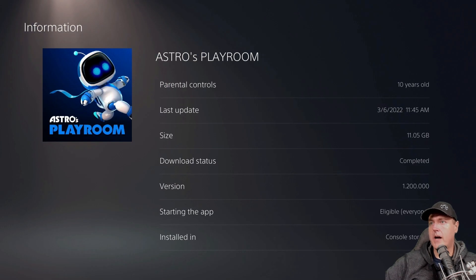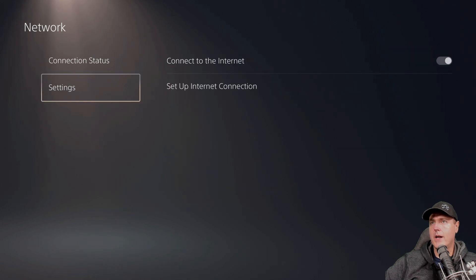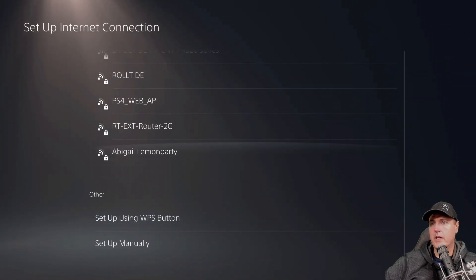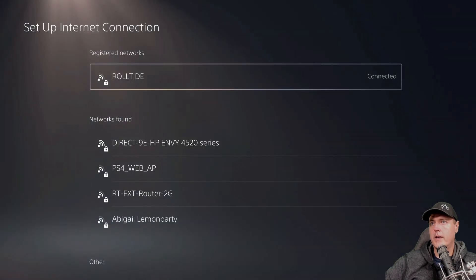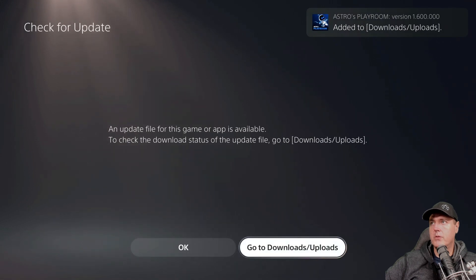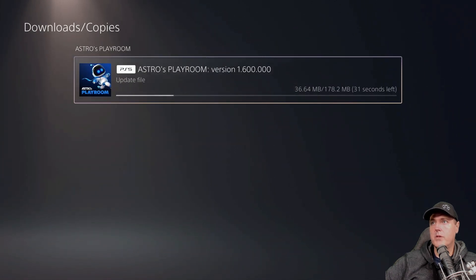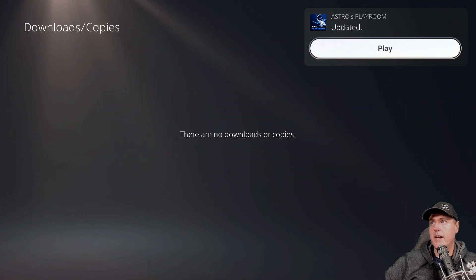We can see that I'm running on 1.2 right here. We're going to go back to our settings and go into network. Right now our PlayStation 5 isn't connected to the internet, but I'm going to go to set up an internet connection and connect to my Wi-Fi. Now we're going to go to options and select check for update. What it's going to do automatically is find that there is an update and begin downloading it. It is version 1.60, and now it's copying and installing. The game is updated.